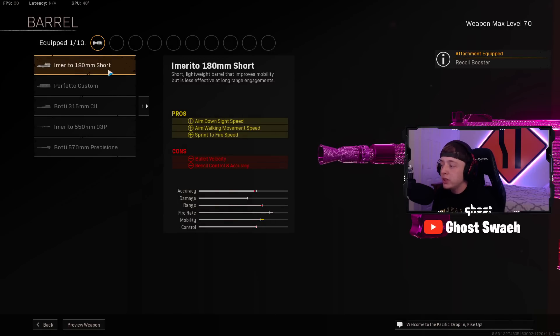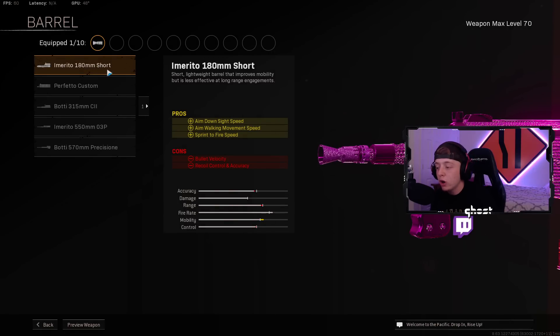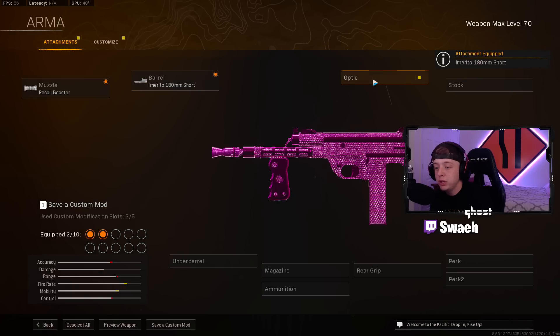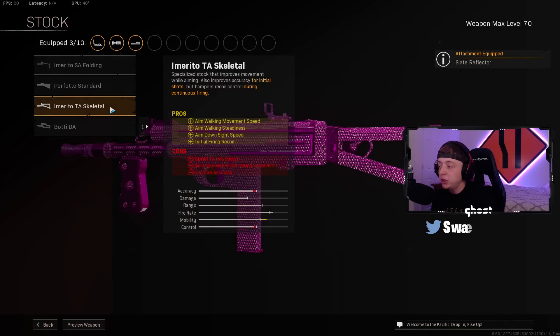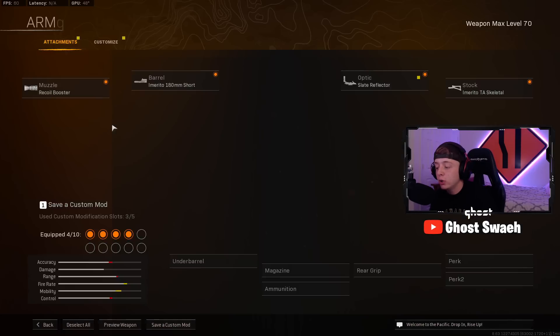For the Barrel, you want the Emerito Short Barrel for the ADS Speed, Aim Walking Movement Speed, and Sprint to Fire Speed. Optic is going to be Slate Reflector, as always. For the Stock, make sure you guys throw on the Skeletal Stock for the Aim Walking Movement Speed, ADS Speed, and Firing Recoil — by far the best stock on the Armaguera.